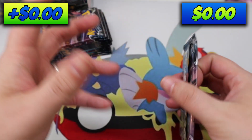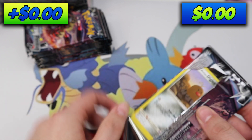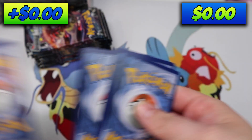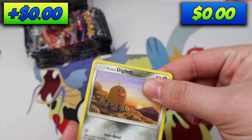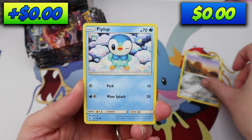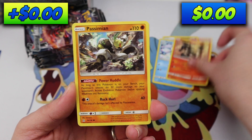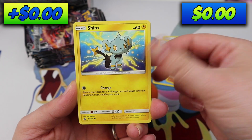Okay, so Ultra Prism, 12 packs, value battle. Hopefully we have good luck, because I would just love to see a high-priced card come out of here like the gold card or something like that. It would just be amazing.